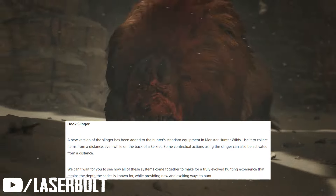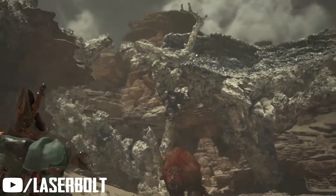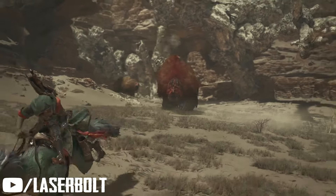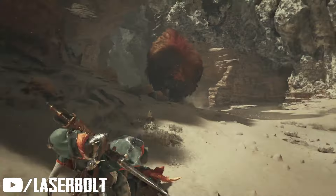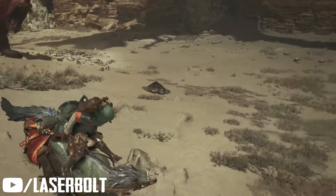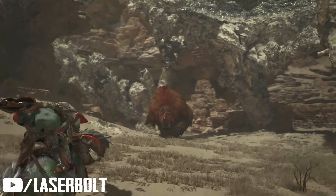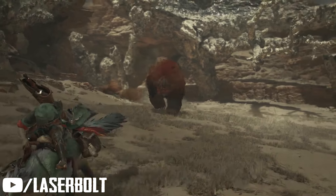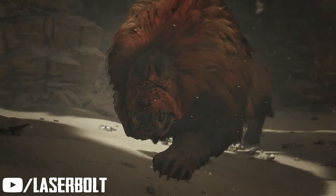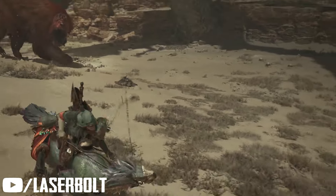Next is the Hook Slinger — a new version of the Slinger added to the hunter's standard equipment in Monster Hunter Wilds. You'll be able to use it to collect items from a far distance, and you can do this while also riding on your Seikret. Some of the contextual actions using the Slinger can also be activated from a far distance.